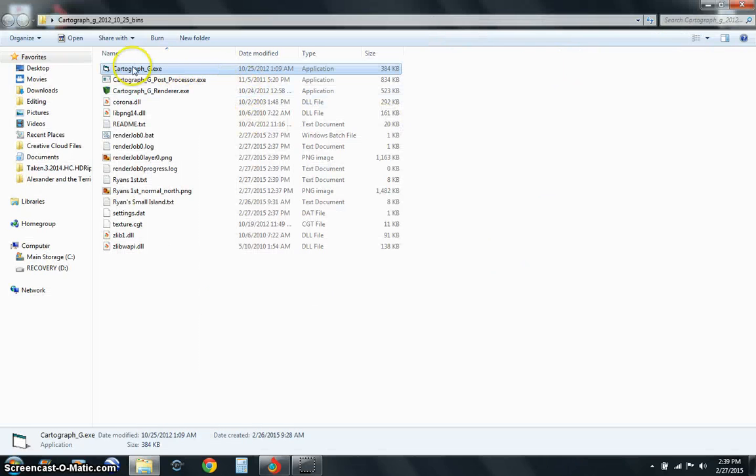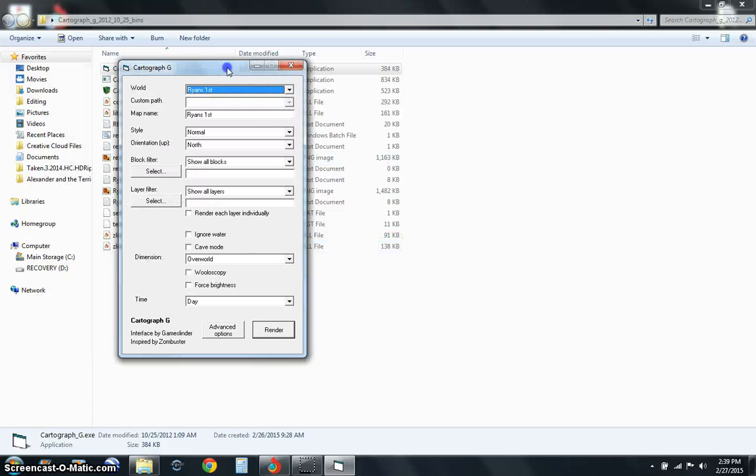As you can see here, CartographerG.EXE — we're going to open that and click Run. Then all these different options will come up. You can select your world, just name the map, and choose how you want to save it. When it's done, there are just different styles — leave it at normal.